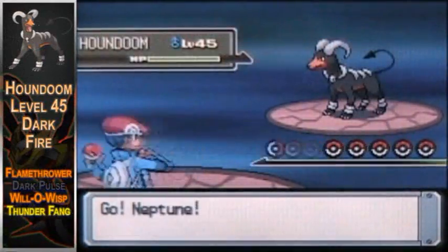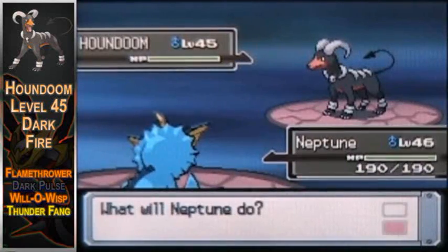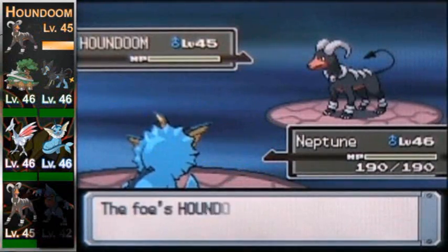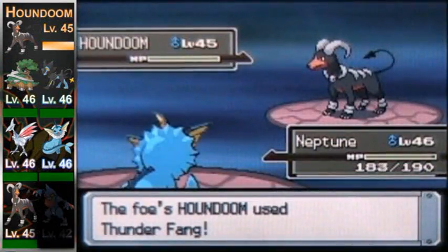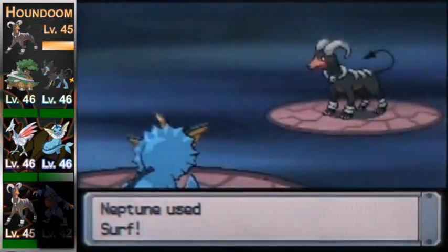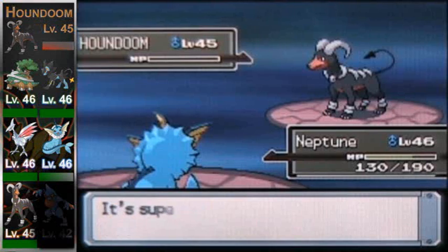Starting off with Houndoom, level 45, dark fire type with the moves Flamethrower, Dark Pulse, Will-O-Wisp, and Thunder Fang. A water type move is best here but keep in mind it has Thunder Fang — he covers his weaknesses. You'd be best off using something like a Quagsire, but a Porygon's got such great defenses it could withstand it.